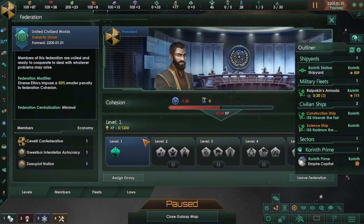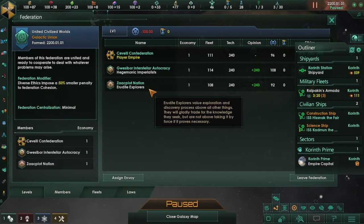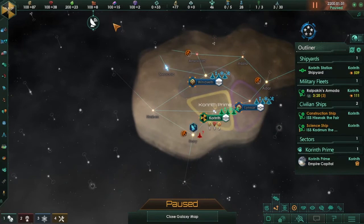New Federation present — let's look at the Federation real quick. Members: we have us, the Interstellar Autocracy, and the Zac Plot Nation. So we have a military dictatorship but friendly to us, and then another friendly one. I have five envoys available, so I might as well go ahead and assign them.